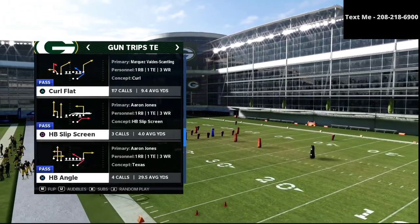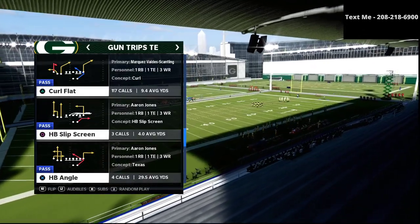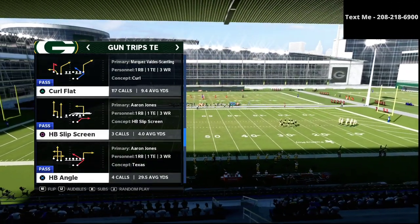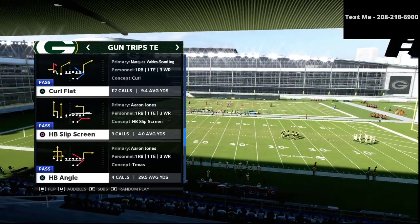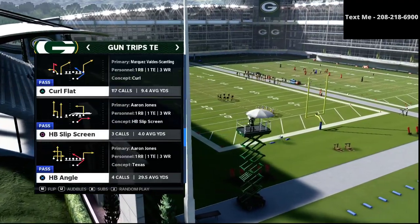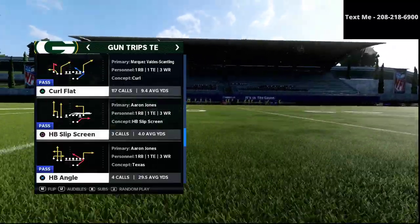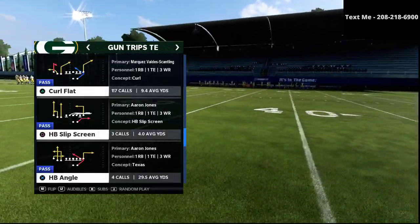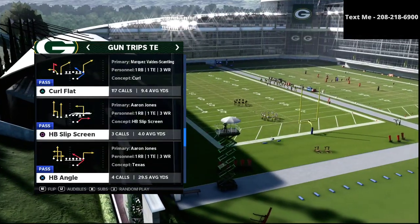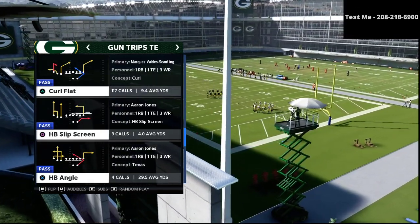It shows you how to beat every coverage that you're going to face. But I want to take a different approach to teaching the Trips tight end in this video. I think what we've gotten to in the Madden community is a place where money plays are more valuable than scheming. And when that is the case, what happens is you end up running a lot of really good plays, but you don't have a system for it — no intentionality, and you don't really know why you're calling the plays that you're calling.